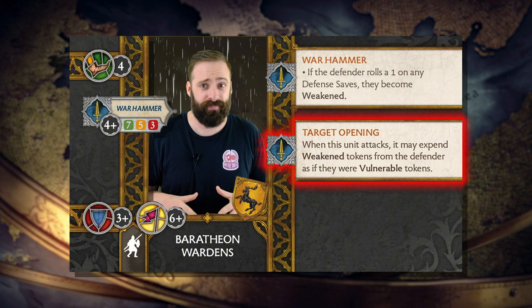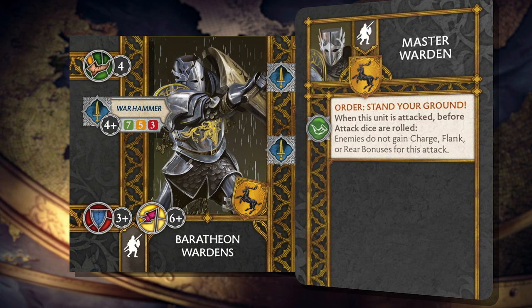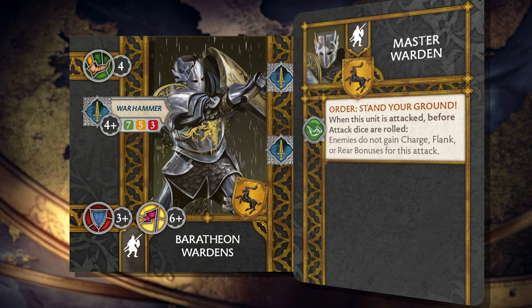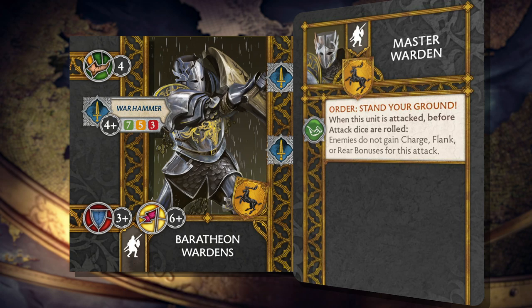And all of this is for 5 points. To really make this unit difficult to remove, adding a Master Warden attachment will allow them as an order to negate their opponent's bonuses for charging, flanking, or attacking from the rear. Depending on the opponent you are facing, this attachment could be placed in several of the Baratheon units to build a very effective defensive force.